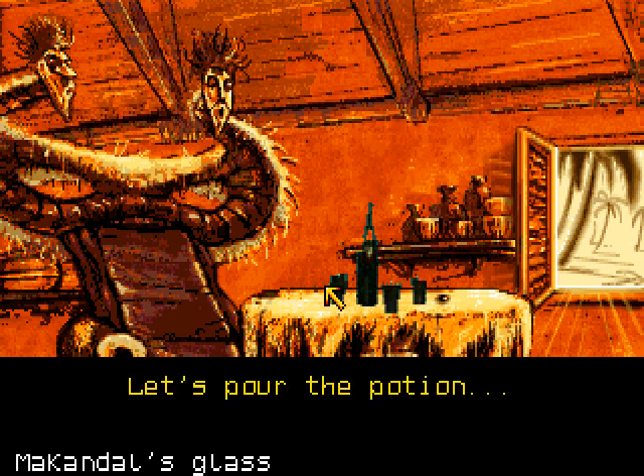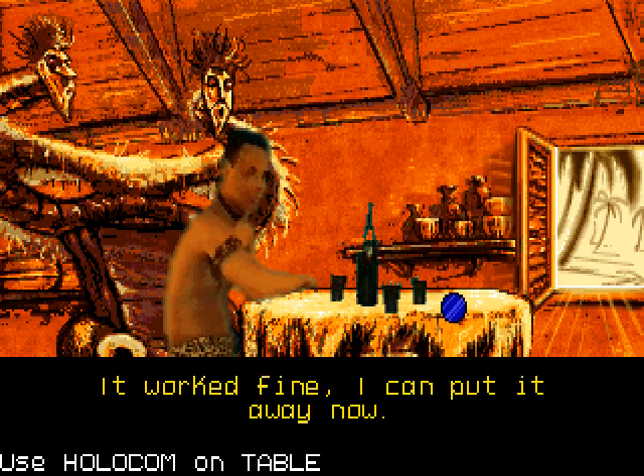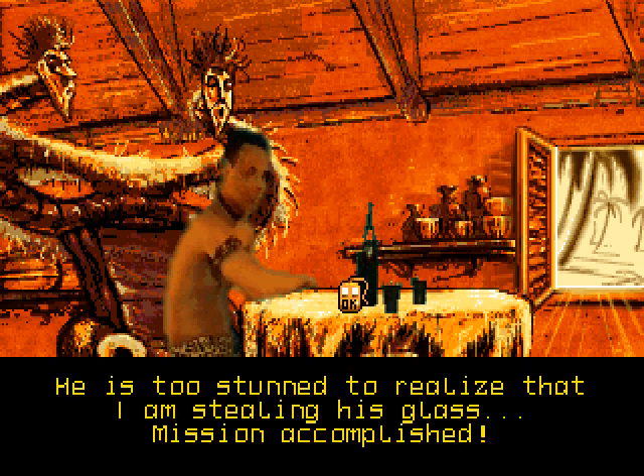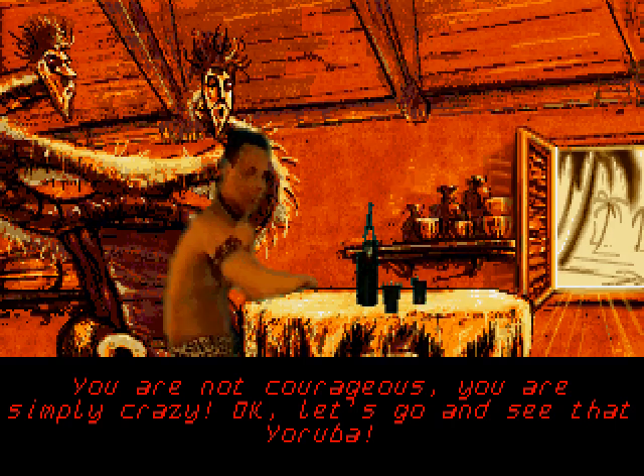While he's hidden, let's quickly put the potion in his glass. Let's pour the potion. Done. Are you sure he left? He's so scared he's hiding behind the chair there. Come back! The spirit has finished his drink and it has left. Drink this, you will feel better. And now I guess he's stunned, so while he's stunned, let's go ahead and take our communicator back — it worked fine, I can put it away now. And let's also take his glass, because Delia said that she does want his glass. He is too stunned to realize that I'm stealing his glass. Mission accomplished. You are not courageous, you are simply crazy. Let's go and see that Yoruba.